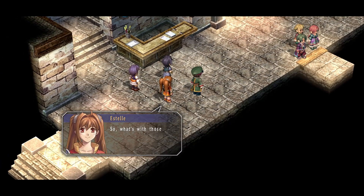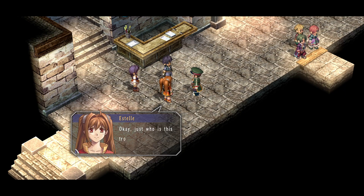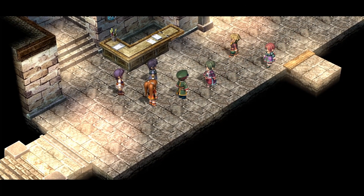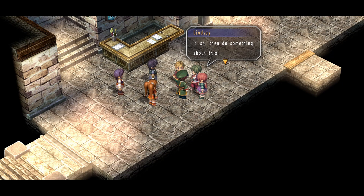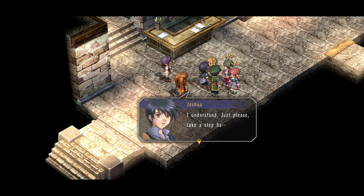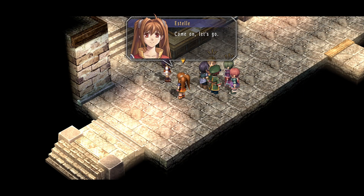There's been little progress to speak of. The traveller in question is currently in the dining hall — they're hoping food will persuade him. The agitated civilians confront the Chief Warrant Officer demanding action: the Royal Army is supposed to be on the side of the citizens. Joshua asks Estelle to check on the dining hall, and they head over together. The troublesome traveller turns out to be the self-centered Duke from before — it's no wonder they recognized him.